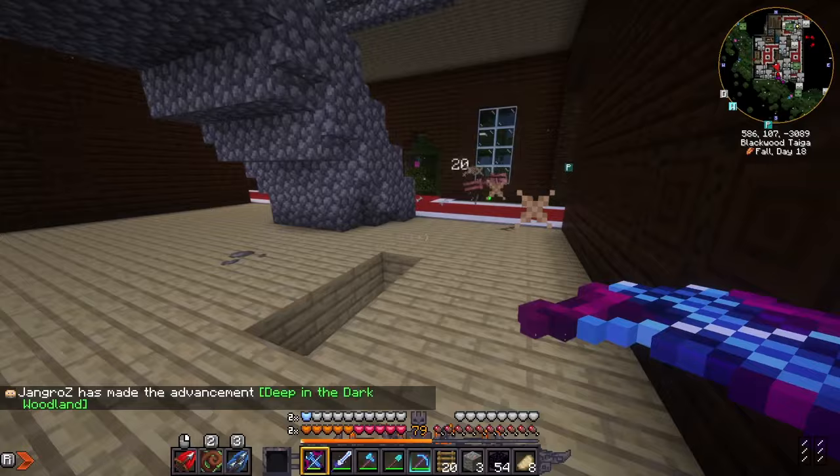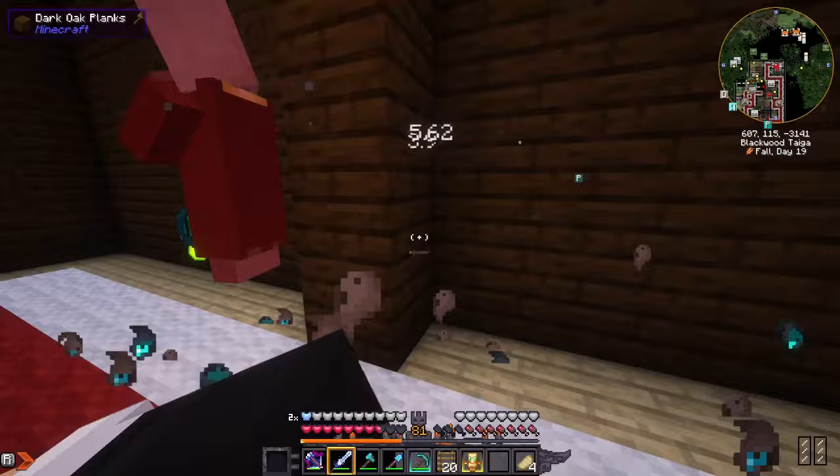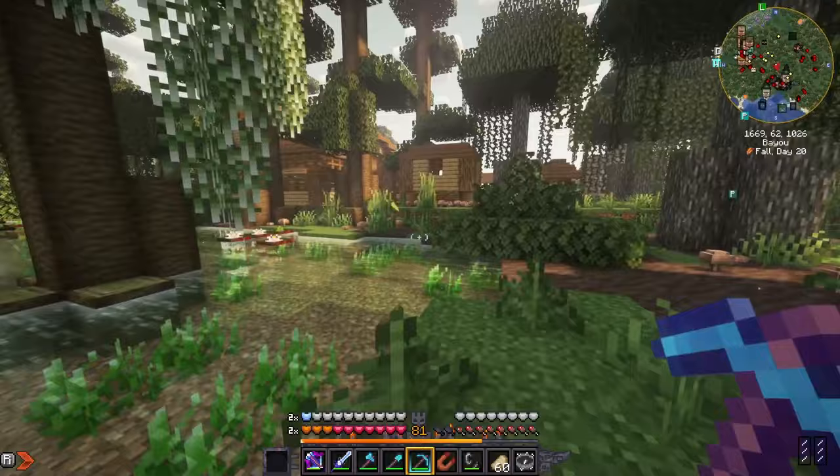To get the magical eye, we found a woodland mansion, tunneled under it through the nether, and came right out of the front door. We dispatched the residents, found an evoker - thank you for your eye.